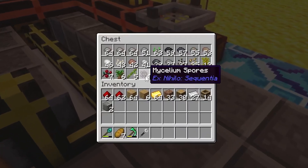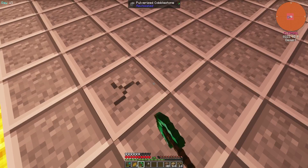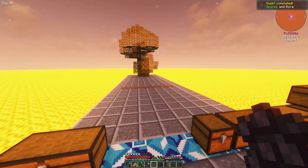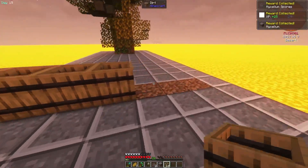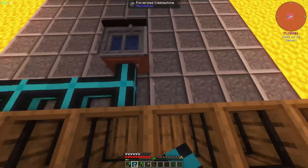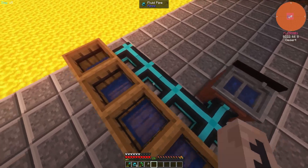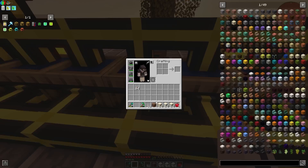Secondly, we are going to need barrels, so I crafted a bunch of them. Then I made an area for the witch water. After I used those spores on the dirt to create our first mycelium, all I had to do was place the barrel right on top, then add water - in this case I'm using the sink as an infinite water source - then pipe the water out so it gets refilled automatically. Then I made a setup for automatic inputs and outputs for the witch water.